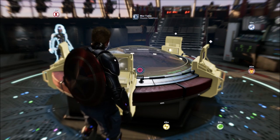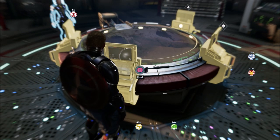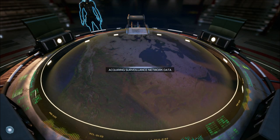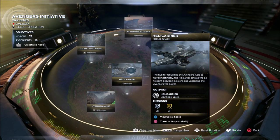You want to be sure you travel to both of these every day and get your quests from them. Now if you have not completed the story yet, there is no option to come back to the Helicarrier via this page here — you won't see the option that says 'travel back to outpost.'